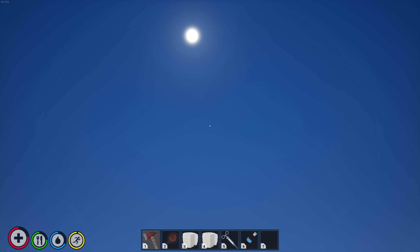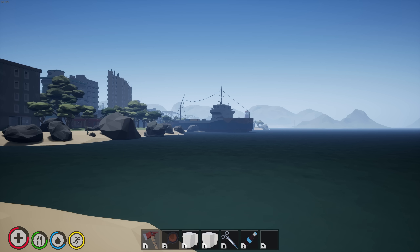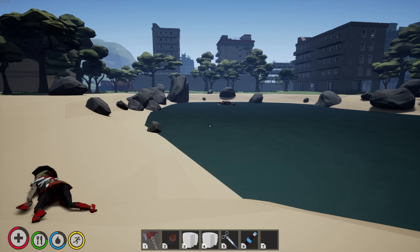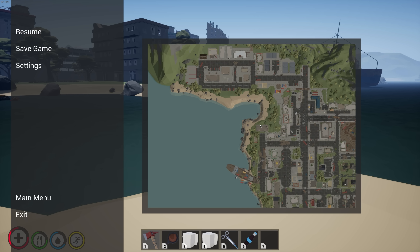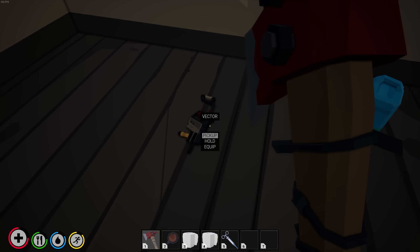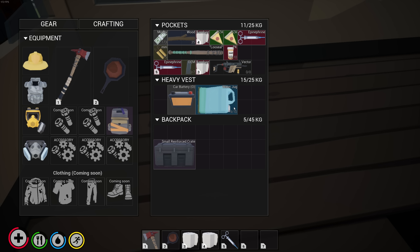Where even are we right now? Let's do some dead reckoning and check the map. Okay, we're next to this bridge — I remember seeing this on the map. The sun is kind of at noontime so that won't help much, but that ship right there might be on the map right here. Let's go check that out. Okay, so we are way up here — this little lagoon here. Let's skirt the edge and go check out that ship.